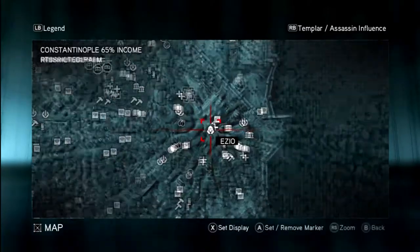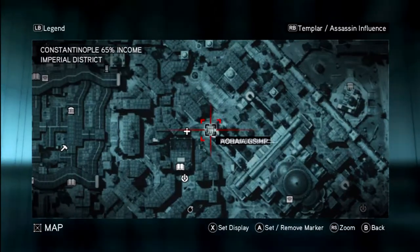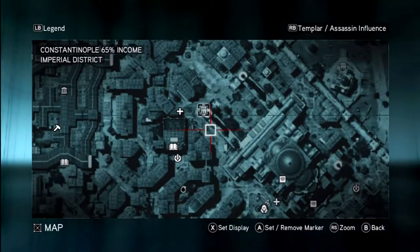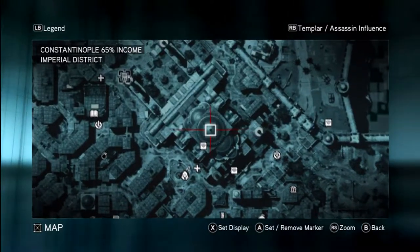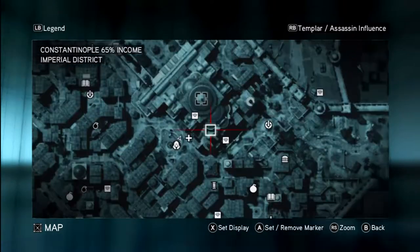I'll open the map and show you where exactly I'm at. You can see I am right here, and Hagia Sophia is all the way over there. I thought I was supposed to climb that tower there, but nope — you're supposed to climb to the very tip top, somewhere around there.